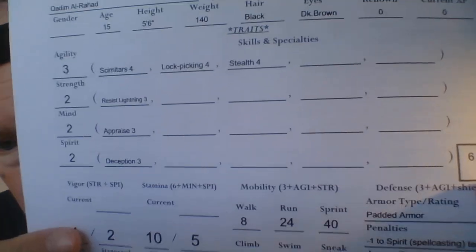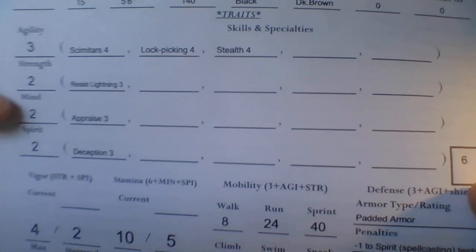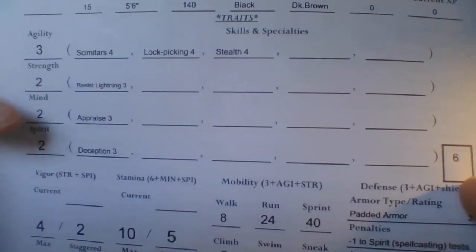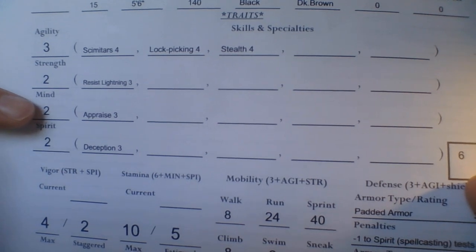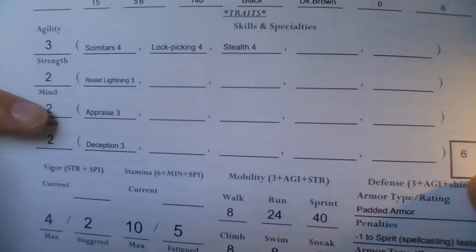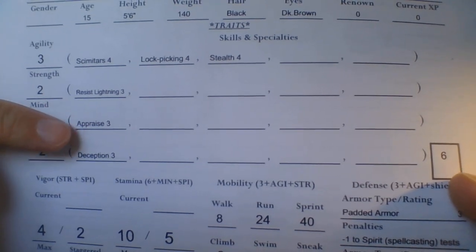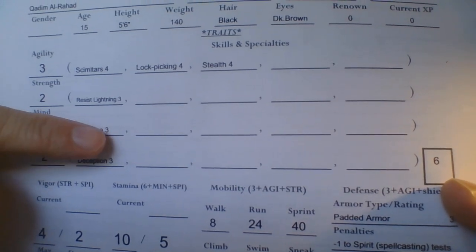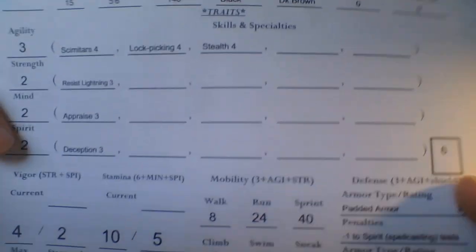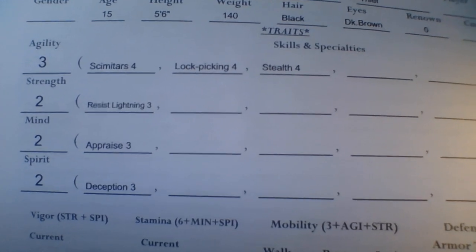On Mind — it says 'Appraisal.' He has an extra die in appraisal from a talent called Appraiser. He's good at appraising goods, treasure, trinkets, and wares. Appraising the value of an item normally would be a Mind test — makes sense. He would normally roll 2D8 with average Mind, but he has the Appraiser talent which gives him Appraise 3. So he rolls 3D8 to appraise the value of an item.